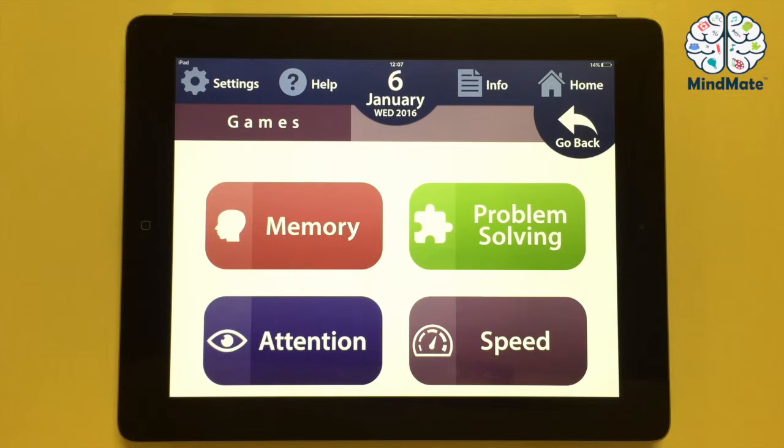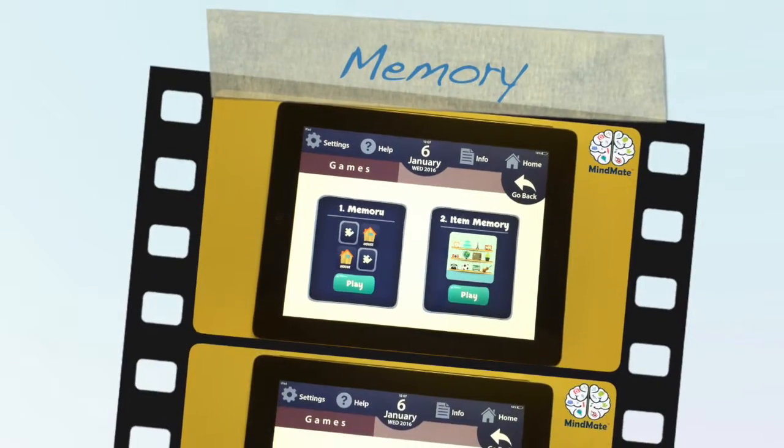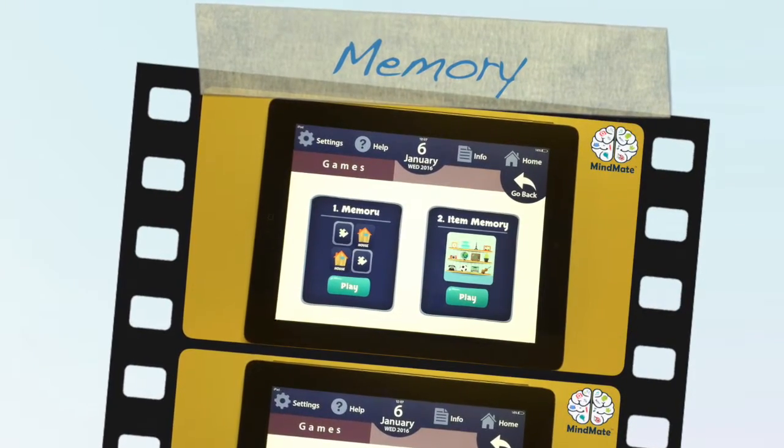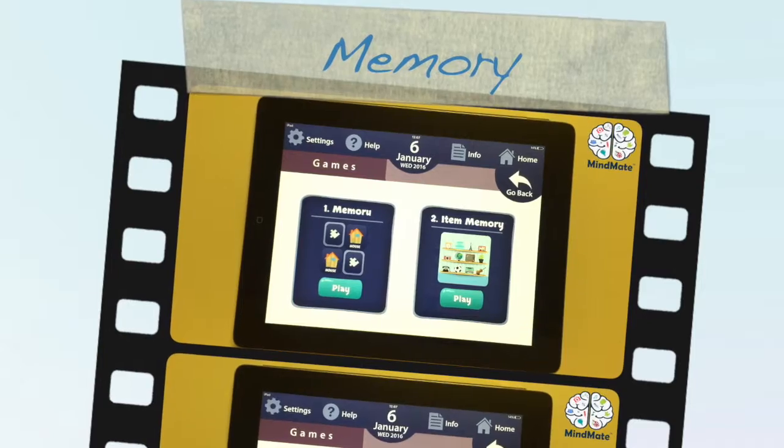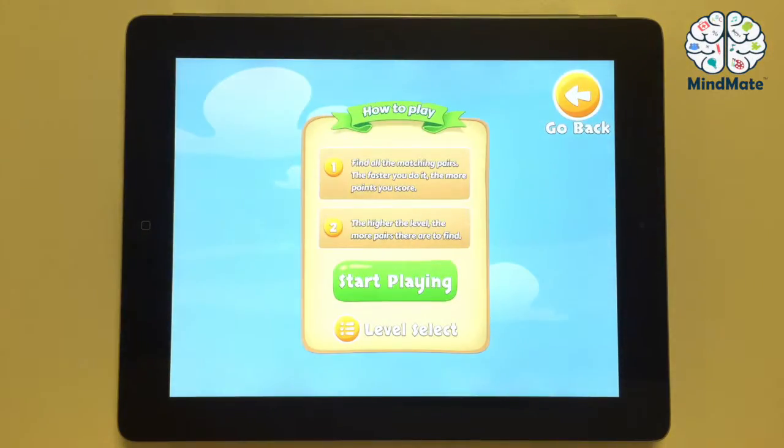Let's take a look at the memory games first. Here we have a choice of two games, like in the other three areas. The first game is Memoru. The goal is to find the matching pairs. The faster you do it, the more points you score. Let's try it.